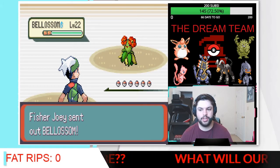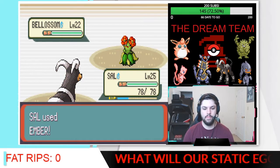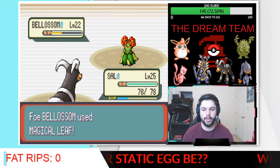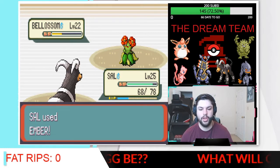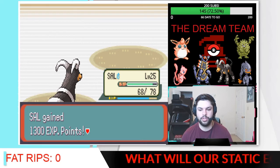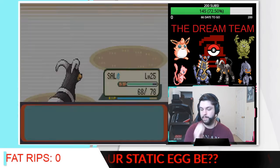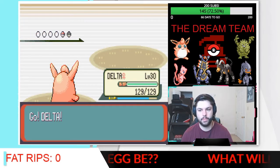Fisher Joey sent out Bellossom — I love all these grass leads, it's really helping Sal catch up a lot. Ember. Just really need Sal to learn Bite. Magical Leaf — it won't do a lot; ten damage to be exact. And we will finish this Bellossom off with a fat Ember — that's going to be some good experience because Bellossom is a final evolution. 1300 XP, oh yeah. Ursaring — we will switch and bring in Delta. I want to bring in the people that have the Lucky Eggs, honestly.